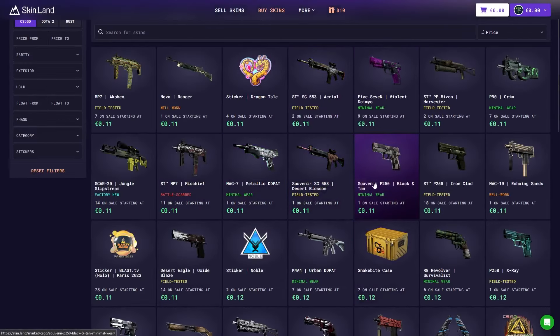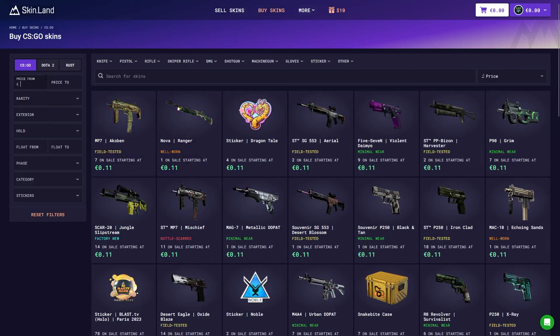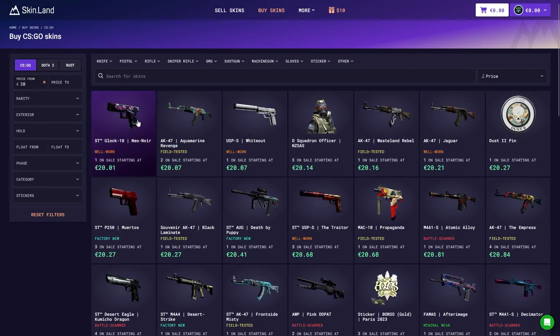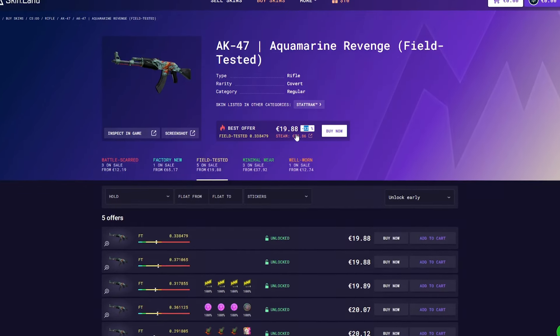I want to buy this skin — click on it and you can see the skin info. This is a 40 cent discount, which is amazing. Now I want to look at 20 Euro skins — clicking on it shows a 30% discount, bringing it from $29 down to $20.